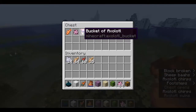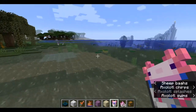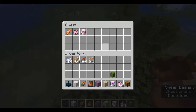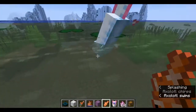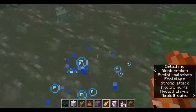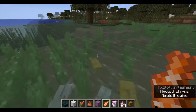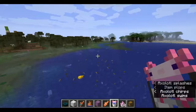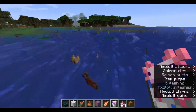As you can see, they can be put in a bucket like other fish can. And when they are bucketed, they can actually fight by your side. They can be bred with tropical fish, and they are passive towards players, of course. They make babies when fed with tropical fish, and buckets of tropical fish can do the same thing.